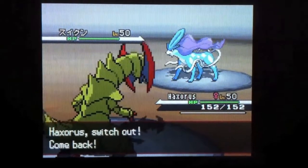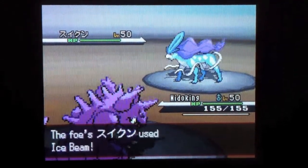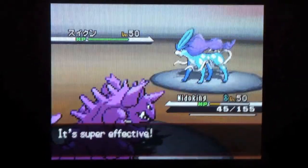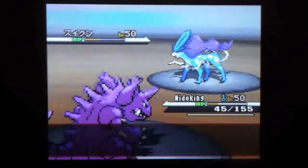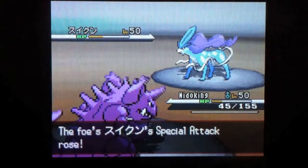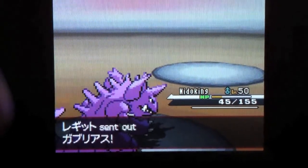At this point he's going to bring in his Suicune. Since I'm choice-locked into Earthquake I'm gonna switch out into my Nidoking, which is a little risky — I'm kind of predicting an Ice Beam here. But my Nidoking is bulky enough to take it. This Nidoking doesn't even have that great IVs because in order to get the Dream World ability I wanted, I just had to catch him — it's really hard to breed that. So I'm gonna go for the Thunderbolt. He just starts Calm Minding. I outspeed him, but he switches out to his Garchomp because he doesn't want to lose his Suicune just yet.